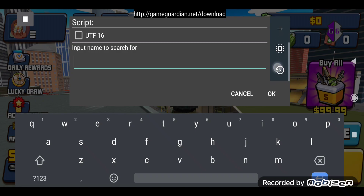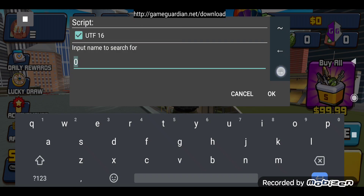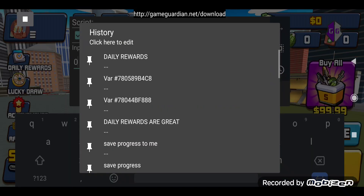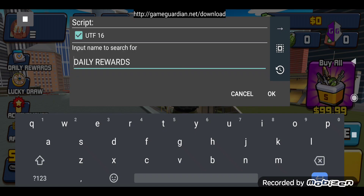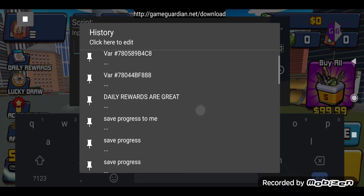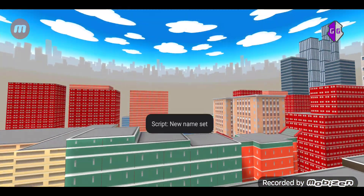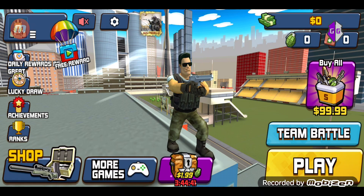We search the same string which was 'daily rewards' - I forgot the UTF-16 option, so let me enter 'daily rewards' again. Then you get the prompt asking to input the name you want to modify to - let's put in 'daily rewards are great'.